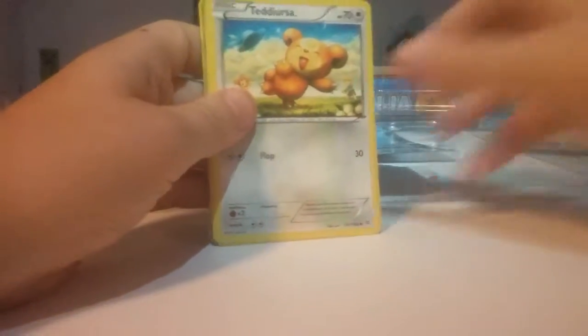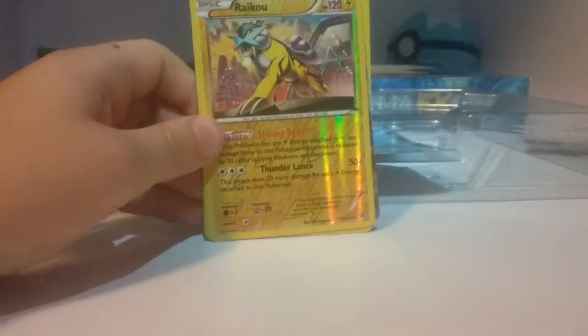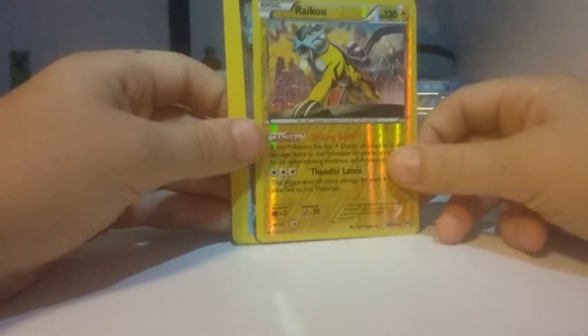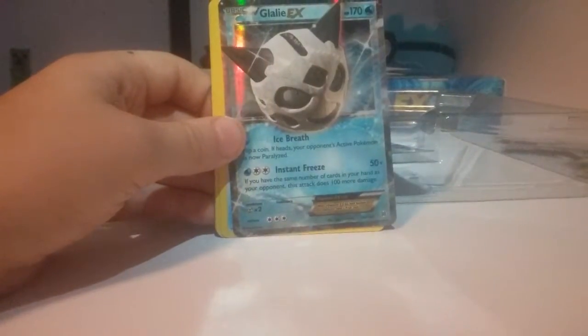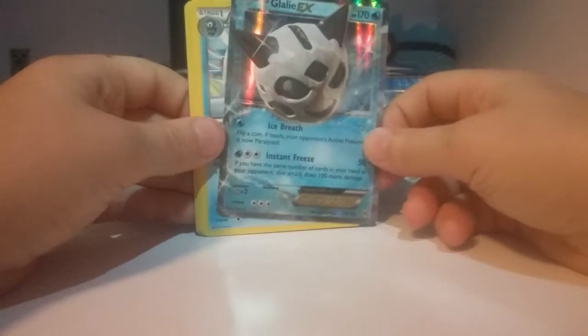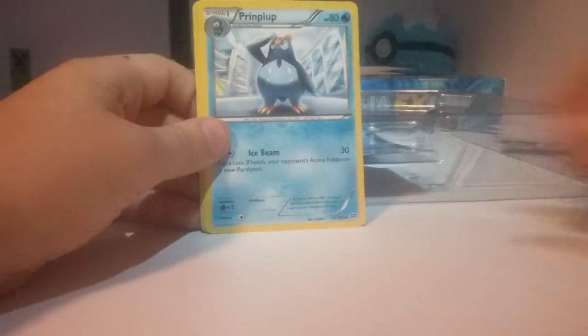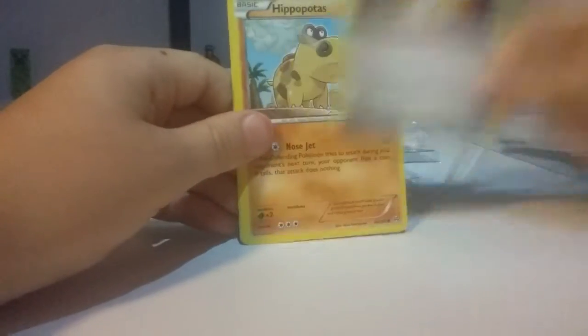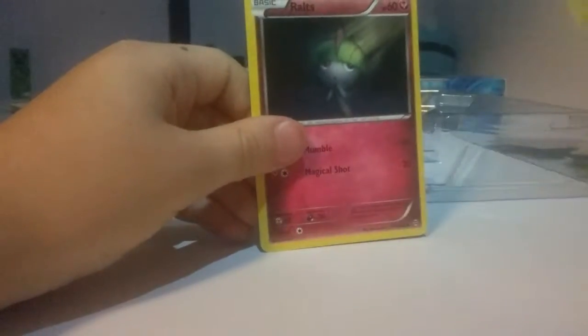Final pack! One, two, three. Scatterbug, Teddiursa — oh! Raikou! Oh my god. This is just like a legendary, so yeah. Oh! Gallade EX! Followed by a Gallade EX, guys! Oh my god — it's not a full art, though, but it's still pretty good. A Piplup, a Corsola, a Reserve Ticket — I have one of those, they're pretty good. Hippopotas, Pansage, and another Voltorb. We got some pretty good cards.